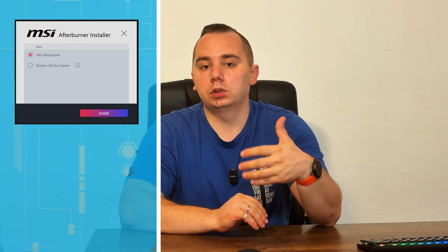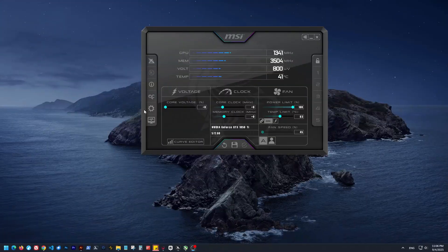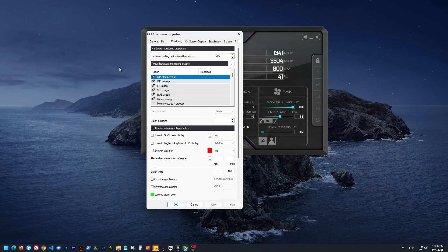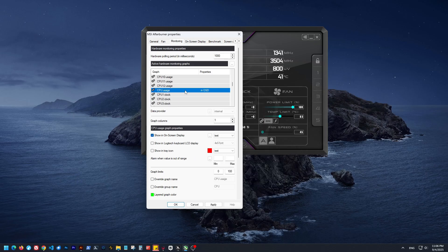Step zero: measure, don't guess. Install MSI Afterburner with Rivatuner Statistics Server. Turn on the on-screen display for FPS, frame time, GPU percent, CPU percent, VRAM percent, and even 0.1% lows to see the worst-case dips.